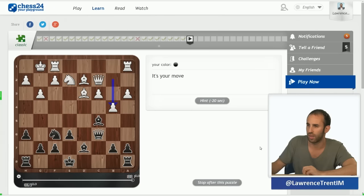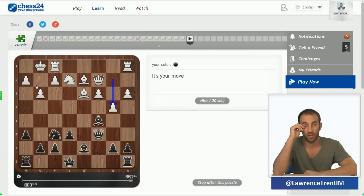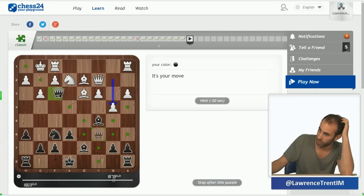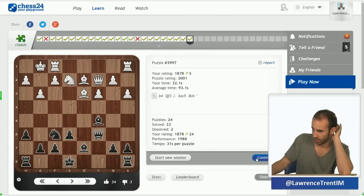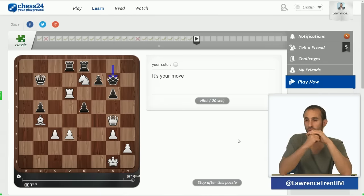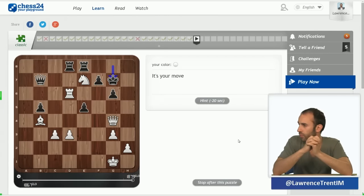This position here is another very standard one you could get. Once again it's all about the weak squares in your opponent's camp. The move queen f3 is the move I want to play — I want to give checkmate on g2 via this beautiful battery, and there's nothing that white can do. By the way, I'm not solving these puzzles in the quickest time because I want to explain the concepts to all of you — that's why my rating is going up slowly.